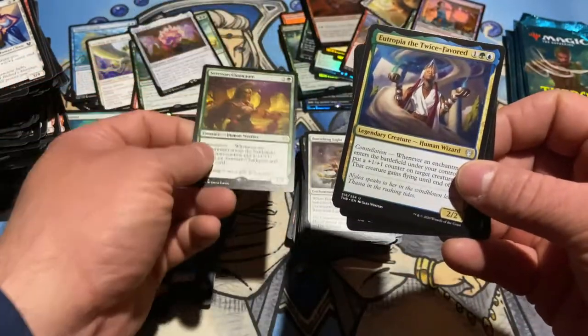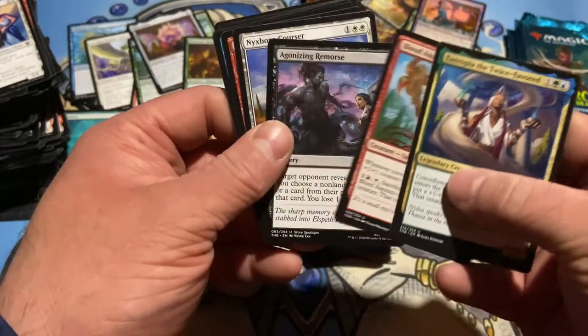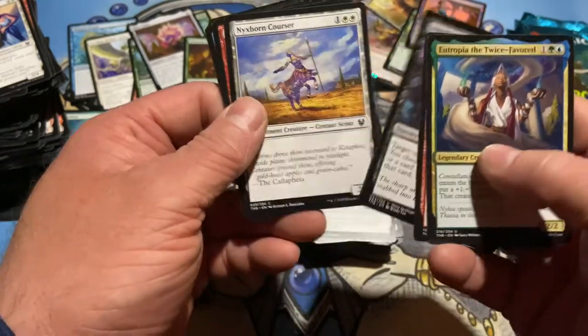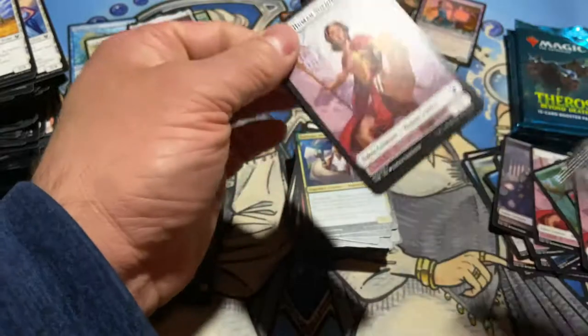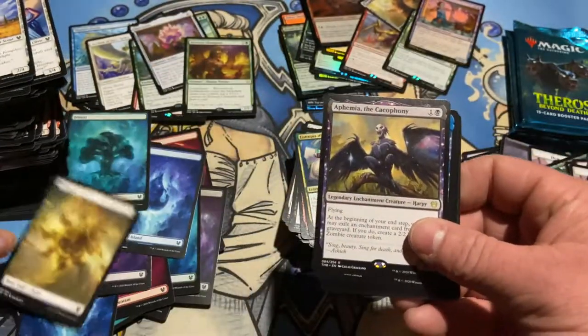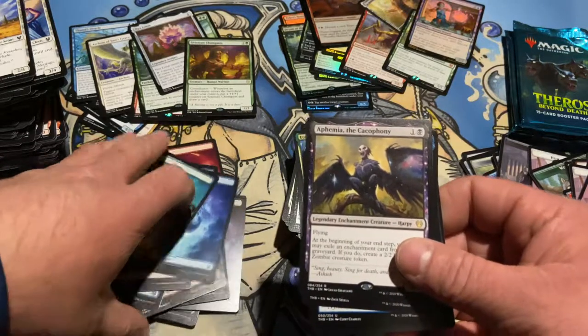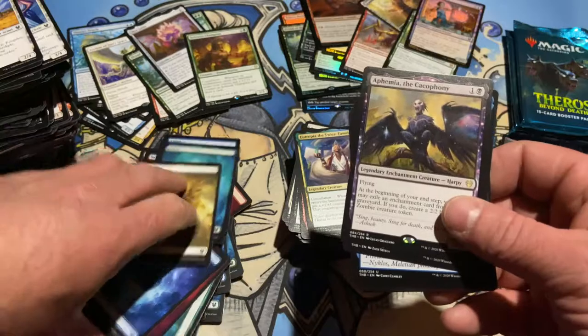Eutropia, Blood Esprit, Agonizing Remorse — and we move on. I'll tell you what, I'm not remorseful about this box at all. If I could get two like this, man — unreal. I'm sorting my lands. It's like I'm finding some proxy lands — just throwing them in a pile, it's a mess.